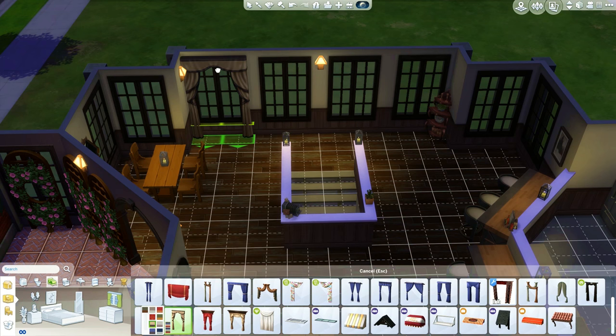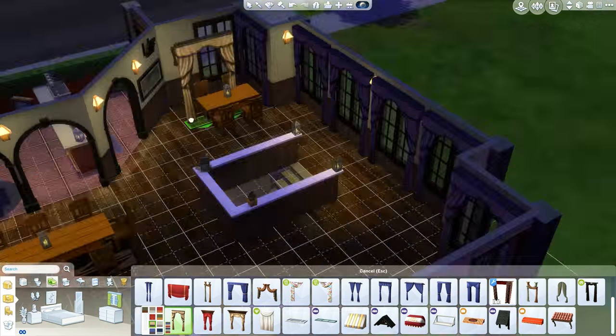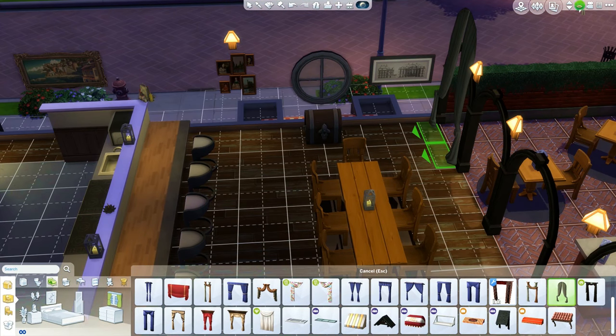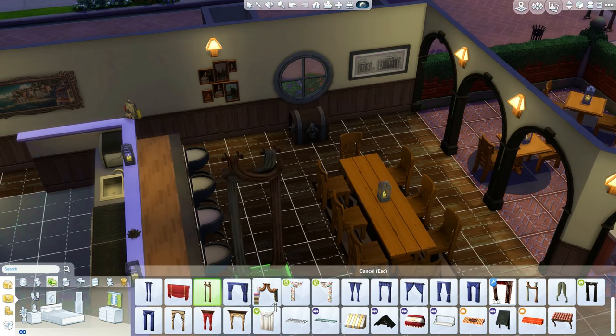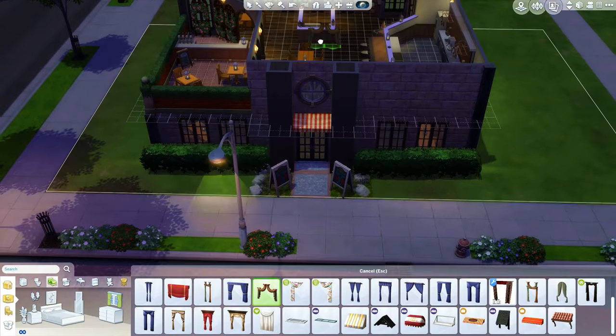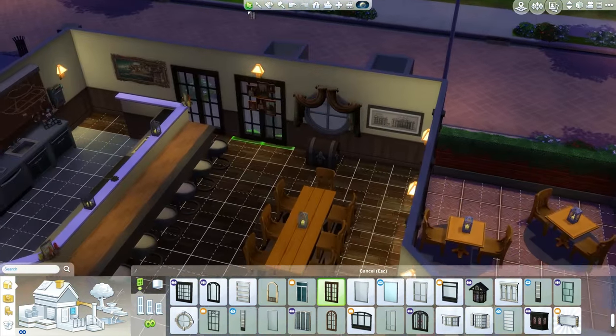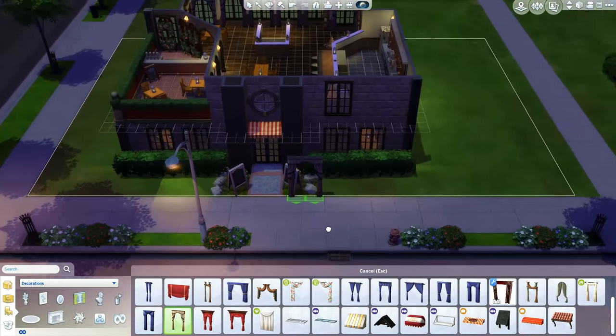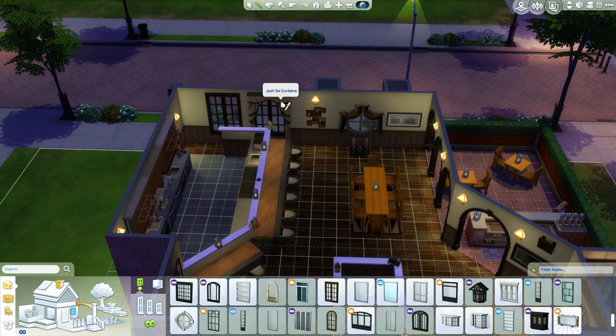Now I start playing around with curtains again — I want something nice but not too nice. I lay these down and for some reason in one of the screenshots one of the curtains looks like a different color, I have no idea why. And here, after all that time screwing around with the paintings, I just replace them with windows.